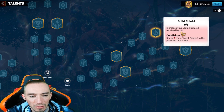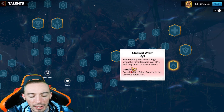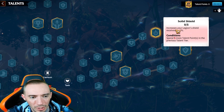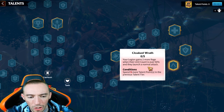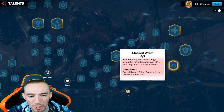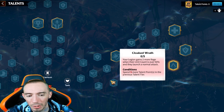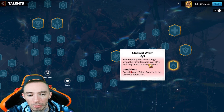We're going to be super tanky infantry units and constantly healing them up. From there we have Solid Shield which increases our legion's shield received by a percentage, and then we have: your legion gains two percent more rage when unit count is over 50 and they launch a normal attack. If you're going with a shield build choose Solid Shield, but I personally like gaining two percent more rage when unit count is over 50 - which it should be, since we have tons of HP. They'll just keep launching normal attacks and constantly get that extra rage to trigger our heal more often.